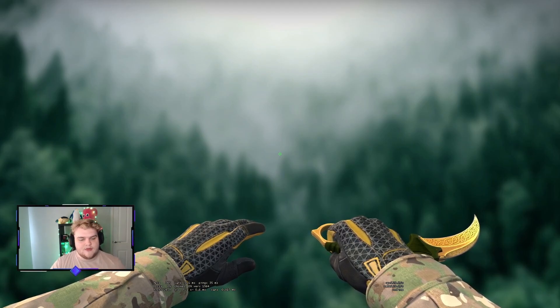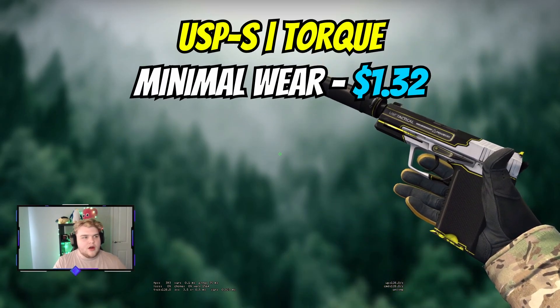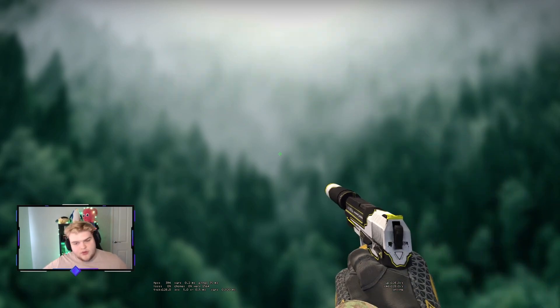Make sure you hit the like button if you enjoyed the video, hit the subscribe button and let's take a look at the first gun, which is going to be a USP — it's going to be the Torque, minimal wear. This is $1.32, essentially the only yellow USP that exists. So you're going to buy this and rock with it for ages.